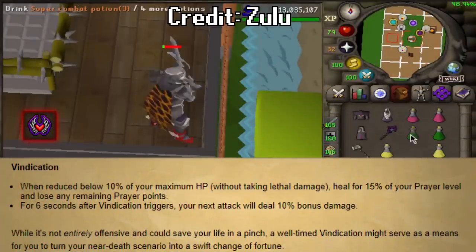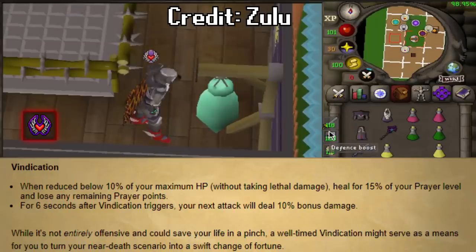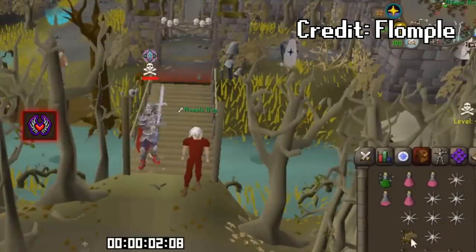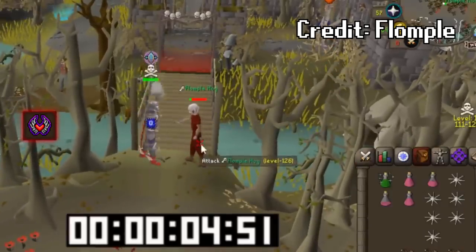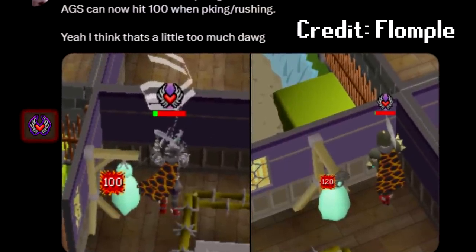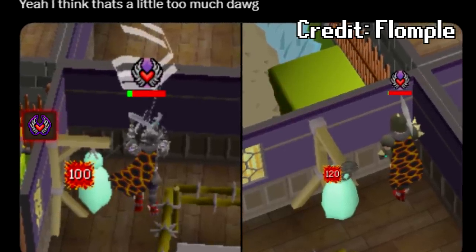Vindication is a wonky one — similar to Redemption, it heals you when you go under a certain health point threshold, but also gives an extra damage boost upon activation. It's really sketchy and will probably be used more in PvP, as the healing is weaker than Redemption, making certain Redemption strategies for PvM like Phosani's Portal not viable.